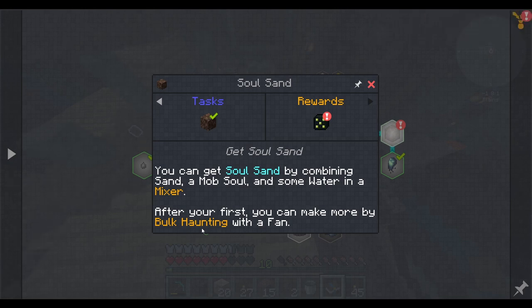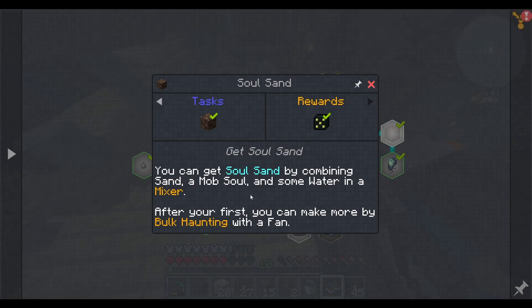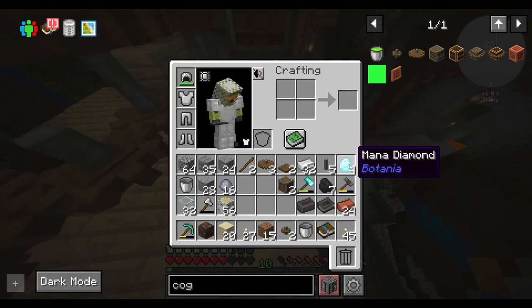And then I can bulk haunt. Yeah, I'm a bulk haunter. Bulk haunting is like what ghosts do when they end up mass producing their services and offering them up. Wow, for bulk haunting — mana diamond, what the fuck?